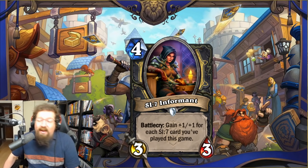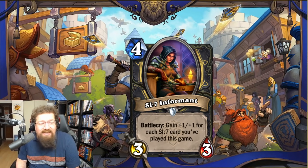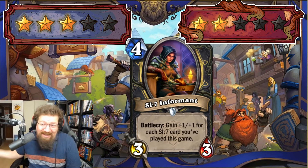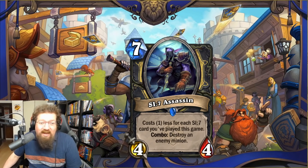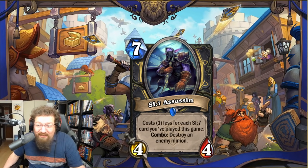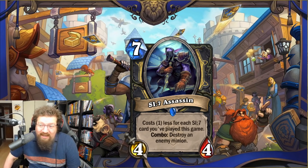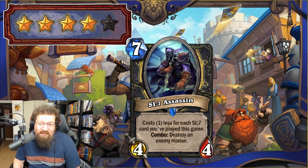By turn four there's a good chance you've played SI7 Agent, Extortion, and Operative, so you've got a bunch of stats — and it counts itself too, so Shadowstep and play it again for even more. I think it's decent — three in Standard, two in Wild. Lastly, SI7 Assassin — seven-mana 4/4, costs one less for each SI7 card you've played, and combo: destroy an enemy minion. That's pretty damn solid and it's not random, so you get to pick. It's like Vile Spine Slayer but way better — insane tempo, removing something. It counts itself too. I'm giving this a four — the best SI7 card — and two in Wild since SI7 stuff probably won't make that cut.